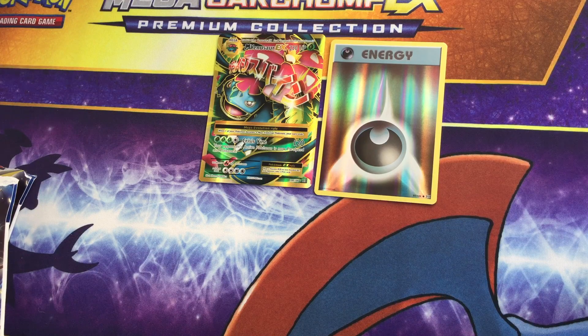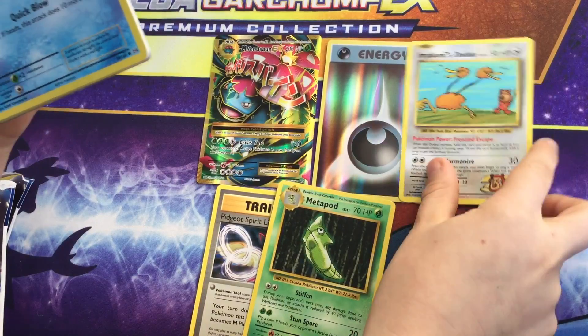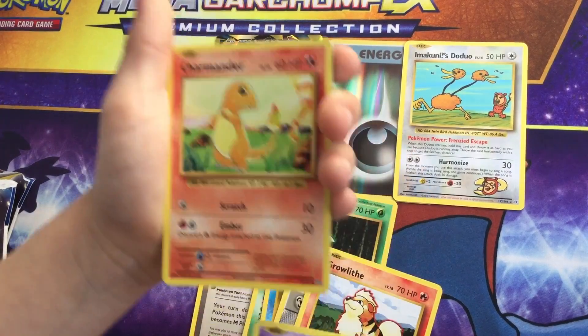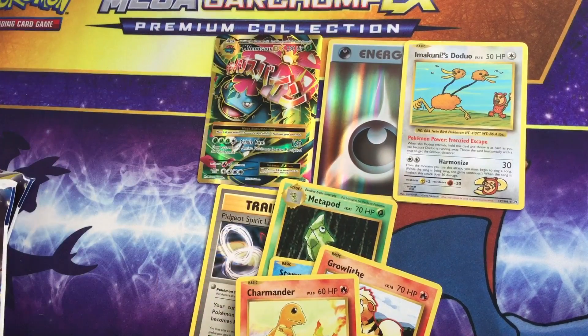It's a white code. Oh, she looked and she saw it. Hold it carefully. Pidgeot Spirit Link. Metapod. Doduo. Staryu. Kakuna. And a Mega Venusaur regular.